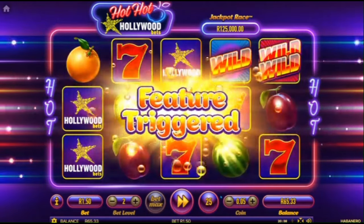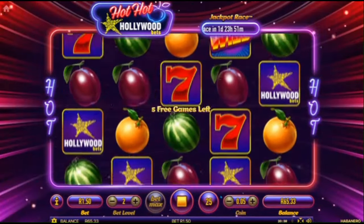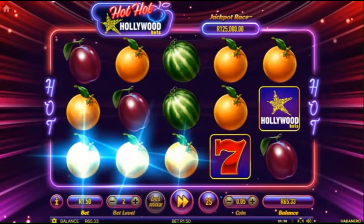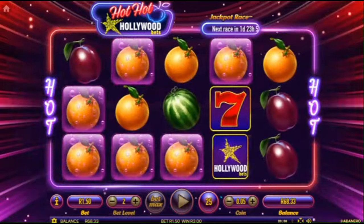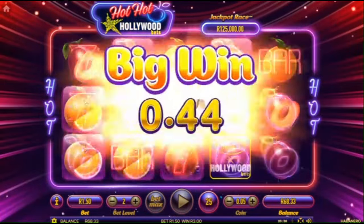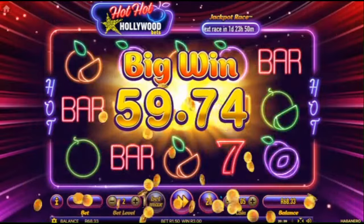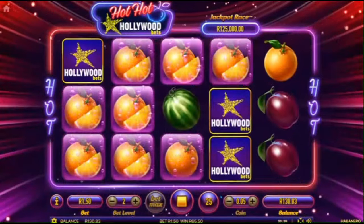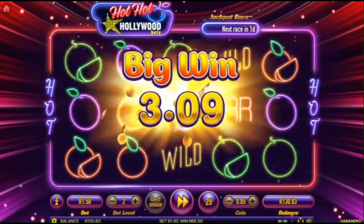Another feature! 25 spins in and two features — this has got to be the one. It's got to pay us. We get oranges — oranges are actually good — and there's heat. A lot of them are hot. This is a lekker win. Wow, 62 rand! That payout is almost our entire starting balance.